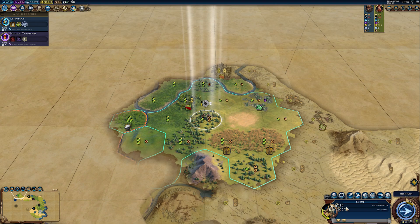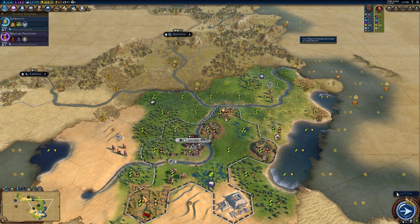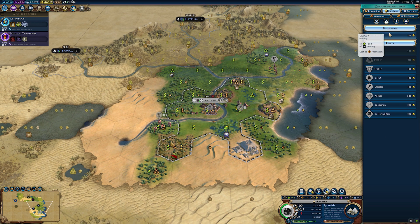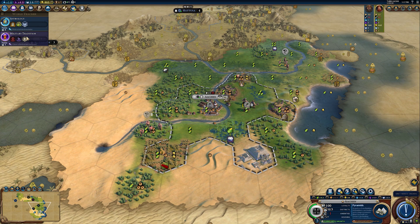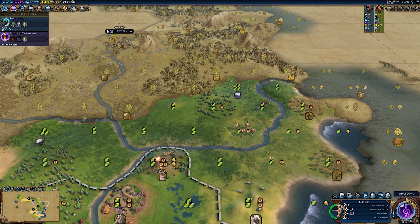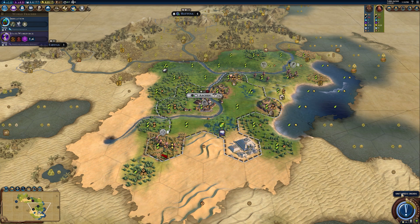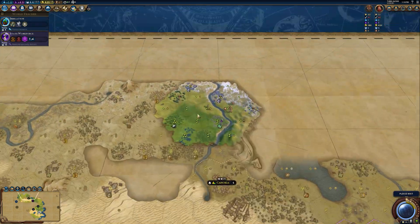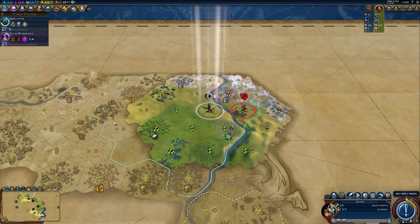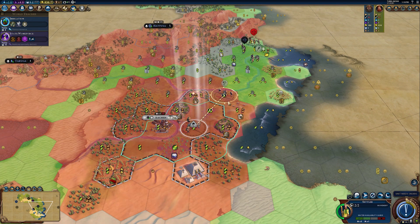Don't forget this goes both ways — you're also susceptible when in a dark age. Cities without walls are weak, so use that to your advantage. Additionally, if you're playing a civ with a powerful early game unique unit that cannot be contested by anything else in its class, capitalize on that advantage. You won't experience an unfair advantage like that again for the rest of the game, so don't sleep on your early game unique units.